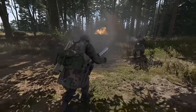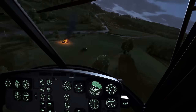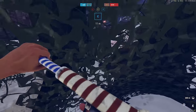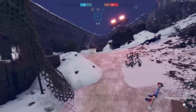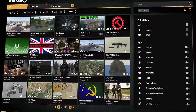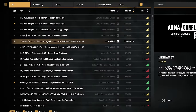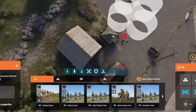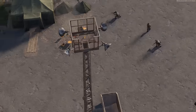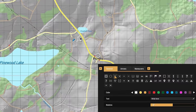Most people come to Arma Reforger after seeing some videos of an epic battle, crazy one-of-a-kind scenario, or fresh new game mode and want to take part in the chaos. They download the game, fire it up, and are met with dozens of pages of mods on the workshop, hundreds of servers offering completely different experiences, and a strange game master mode that allows you to control everything from the top down. Is Arma Reforger a first-person shooter or a real-time strategy game? Or is it both? What gives?